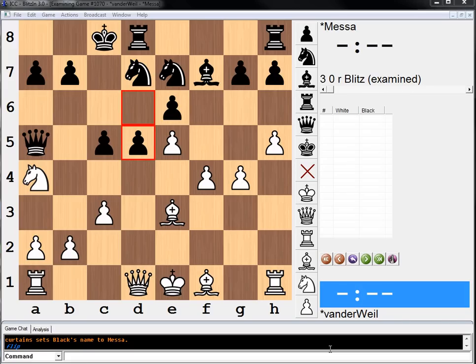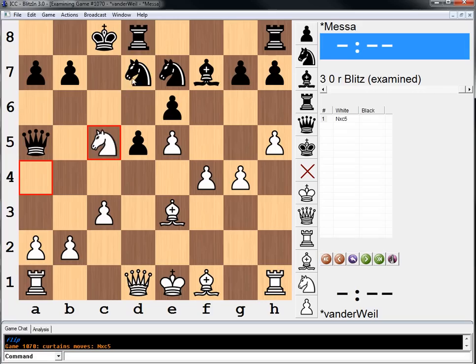The move knight to c5, knight takes c5, jumps out at me. And after knight takes b4, queen a3, bishop takes c5, queen fc3, king f2 — somehow it looks good. We're winning a pawn there.